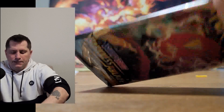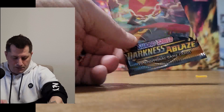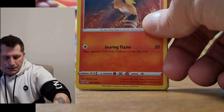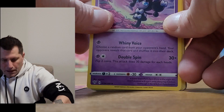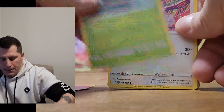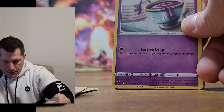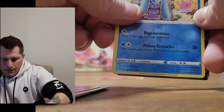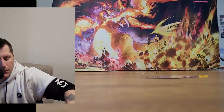The first pack is Darkness Ablaze. We'll go through it quickly until we get to the mystery pack. We got Energy, Fletchender, Gothita, Turbo Patch, Kukui, Wimpod, Bunnelby, Toxel, Sinistea, a Reverse Holographic Marnie, and a Houndoom V. Nothing too spectacular, but that's our first hit.